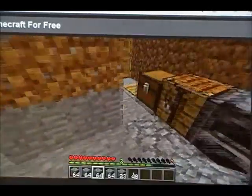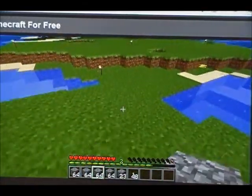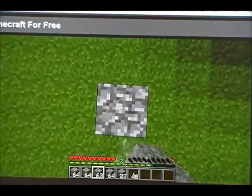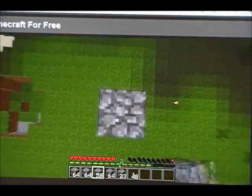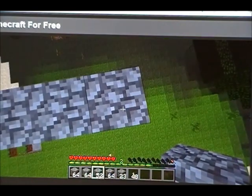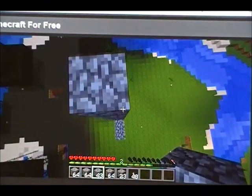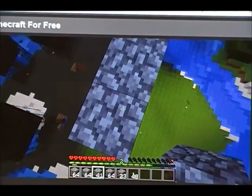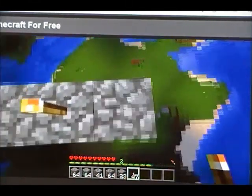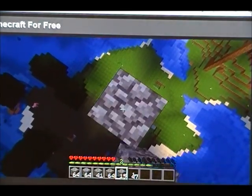We'll need some torches. As long as I get it up right now — counting up: one, two, three, four, five, six, seven, eight, nine, ten. Then we go two blocks this way, then count another ten, then two more, then place a torch there, then count another ten up. Continuing to build up the tower, counting out the block intervals as we go.